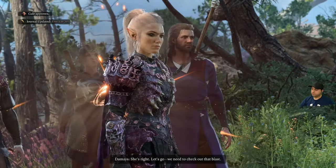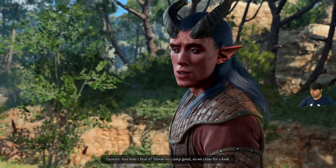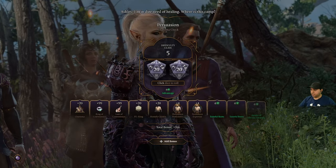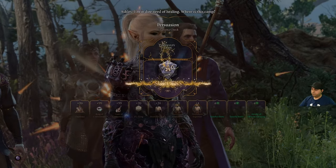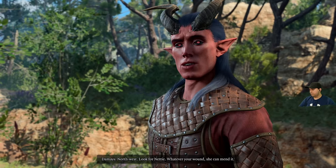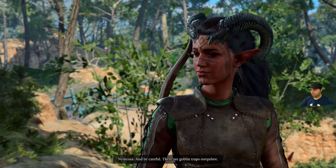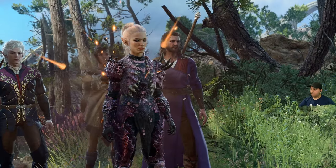We need to check out that blast — it shook our camp. I'm in dire need of a healer — where is this camp? Got a 15, success! Northwest — look for Nettie. Whatever your wound, she can mend it. Be careful — there are goblin traps everywhere. Oh, that's what we found earlier — they're goblin traps!